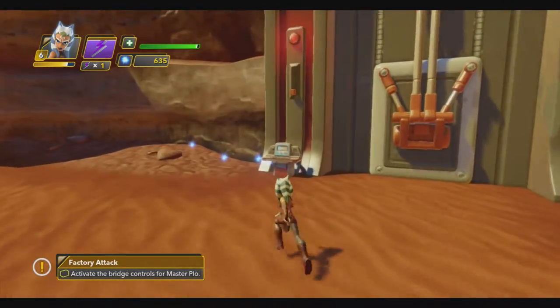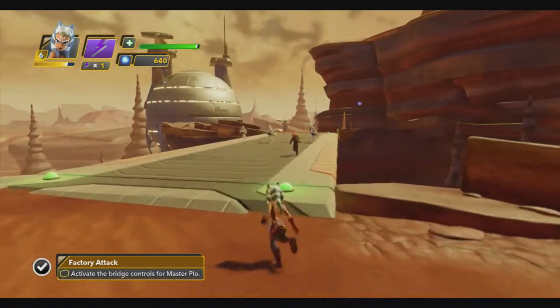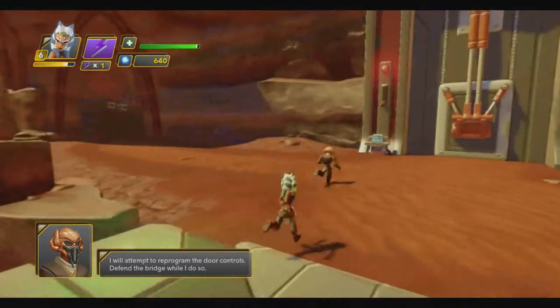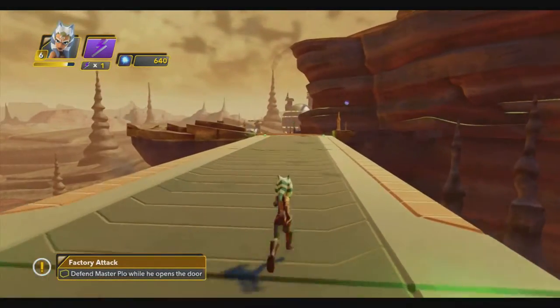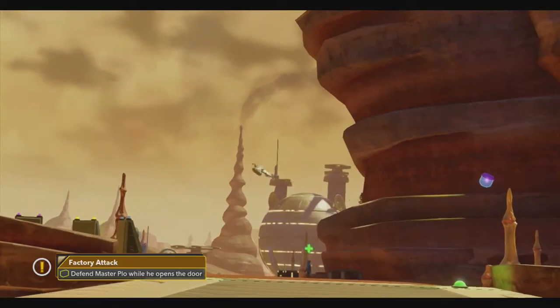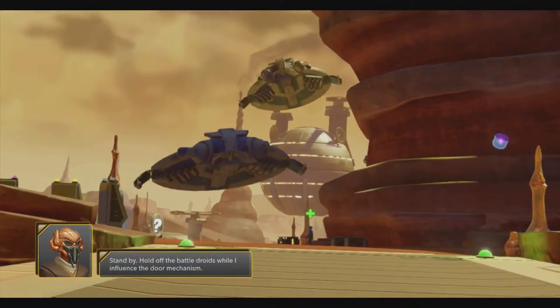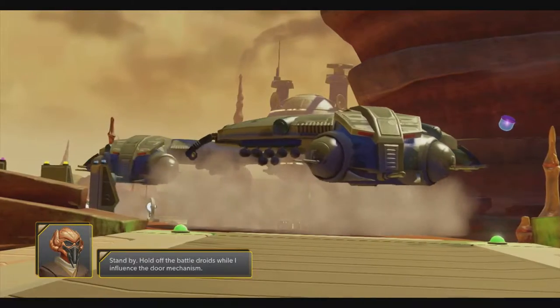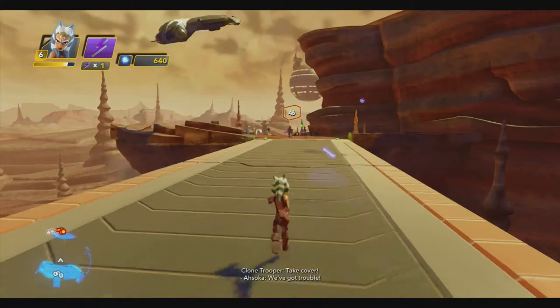Program the door controls — defend the bridge while I do so. Actually, Plo Koon is the Jedi master who found Ahsoka and brought her to the Jedi so she could get trained. Hold off the battle droids while I influence the door mechanism. I love fighting and you love doing stuff.